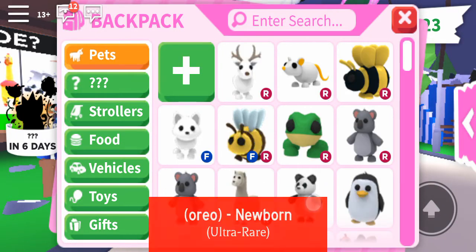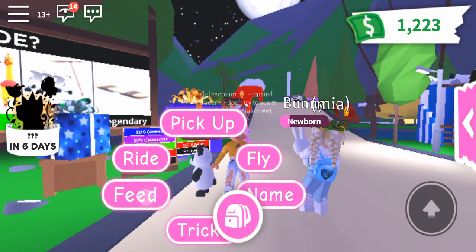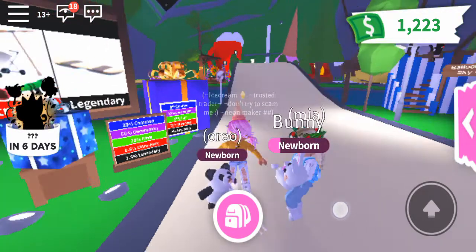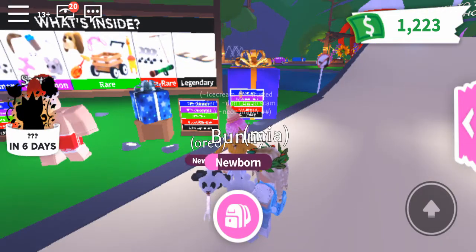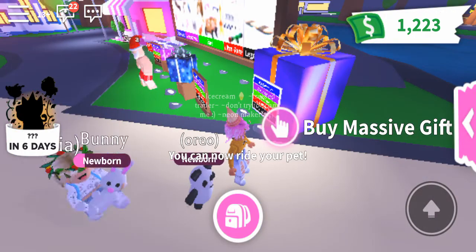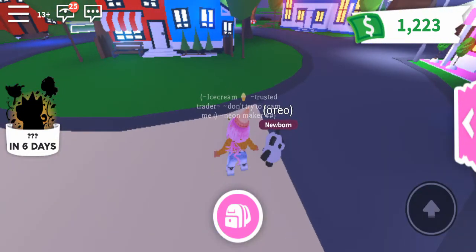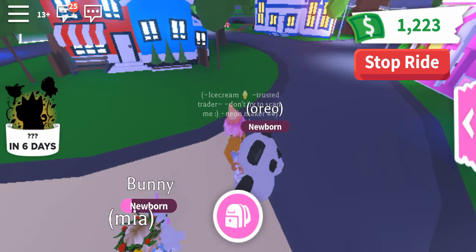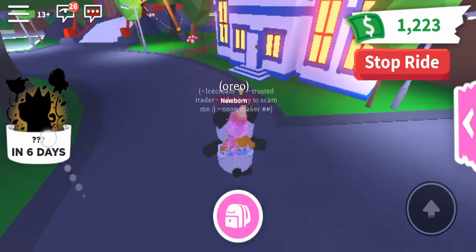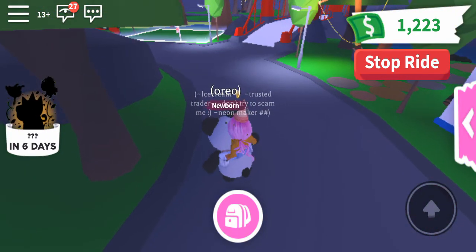Wait, first let me get my panda out. Okay, now feed ride potion. You can now ride your pet! Why is this girl following me around? I'm really confused. Do you want my ride panda? I used to have a ride panda but I traded it, then I bought another panda, and now I officially have my ride panda back — technically.